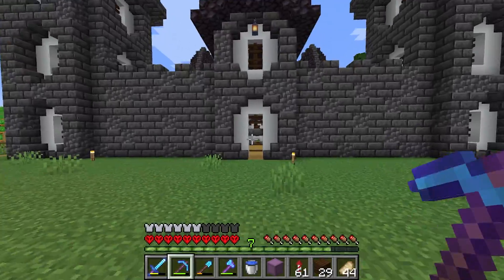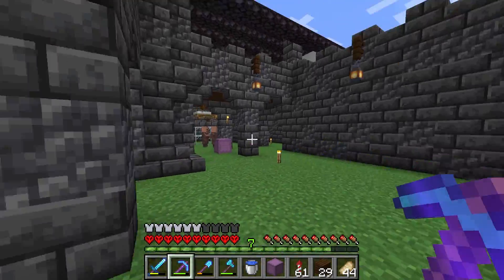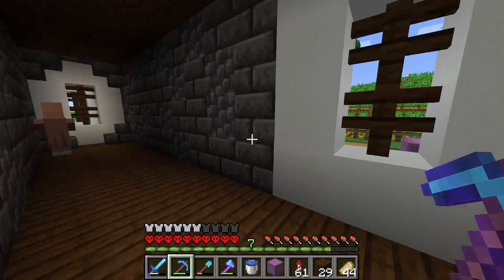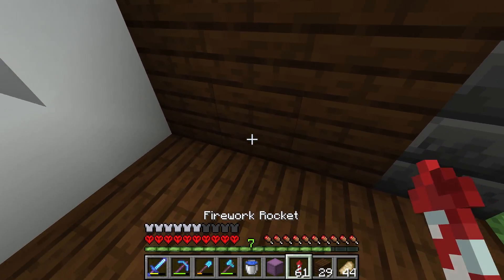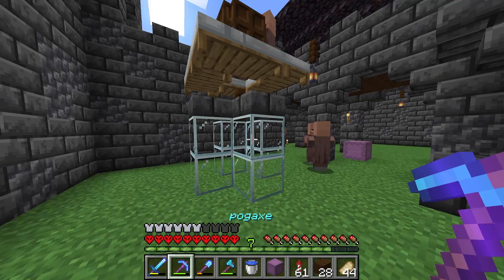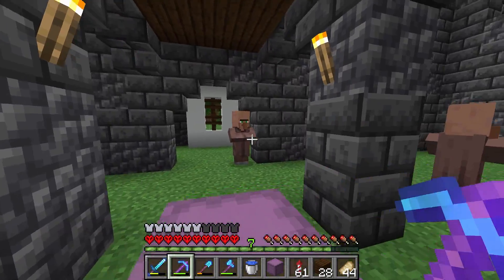Let's give you guys a little castle tour. This is the main entrance right here - it is a villager-proof entryway. Then we have a little vestibule in here and we come into the main courtyard which is split up into four little sections with support beams going across. There are a few more rooms I'm going to turn into trading halls. I actually have a few guys trapped in here that are farmer villagers - these guys all have carrot trades, so I'm going to get super rich off of them in just a few minutes.